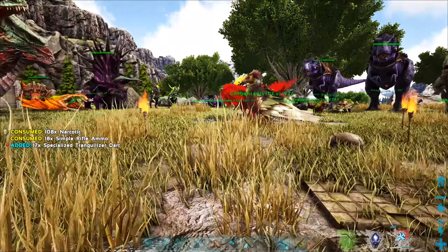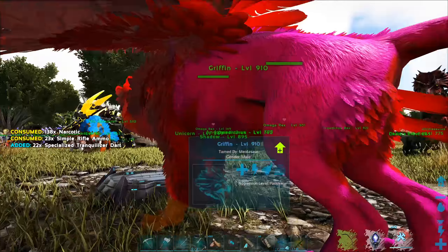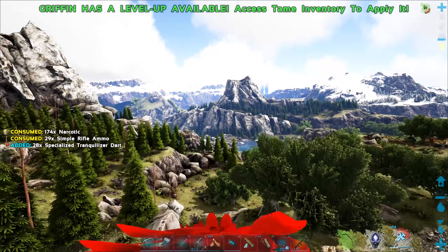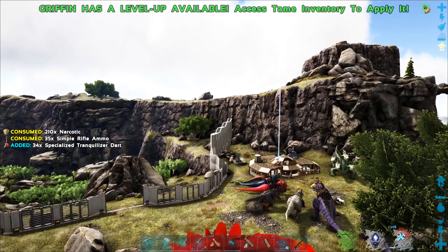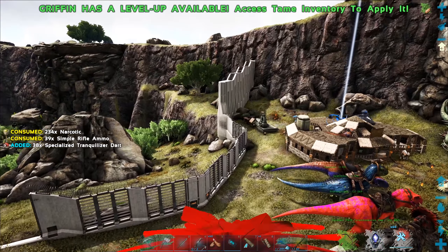So our friend here, the Dino Canis clone, has been crafted. All that's left for us to do is to go ahead and actually tame the bugger up. I have no idea what a Dino Canis is, by the way. I don't know how big it is, I don't know how small it is. Could be massive, could be tiny. Where should we go and summon this in to basically maximize our chances of actually getting it tamed up?